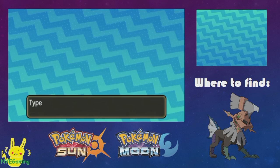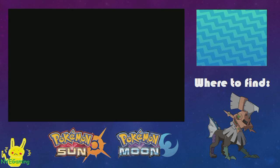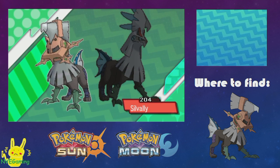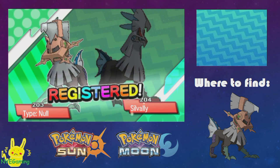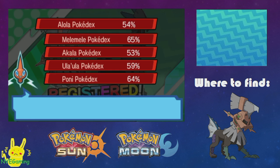One thing to take note of: Type Null is a friendship evolution. So to get your Silvally, you're just going to have to do standard friendship stuff — massages, give it vitamins, give it malasadas, all that good stuff.